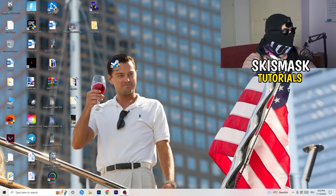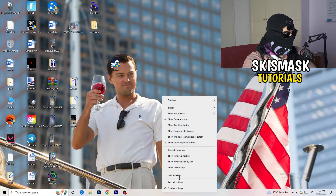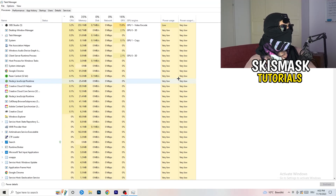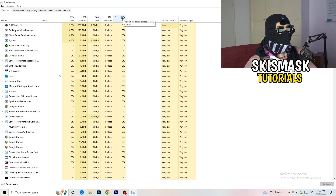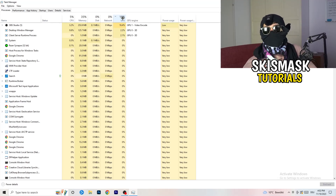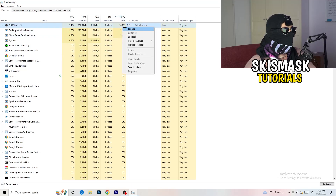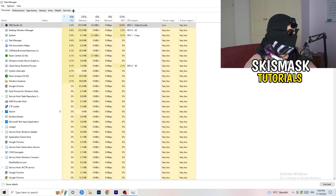Next, navigate to your taskbar, right-click it, and open Task Manager. Go to the Processes tab. You can see CPU and GPU usage there. Click on GPU first and end every background task that's using too much GPU and that you don't need — for example, Razer Synapse or similar apps. Right-click them and click End Task. Once finished with GPU, do the same thing for CPU.